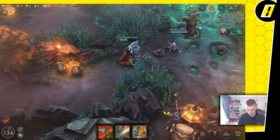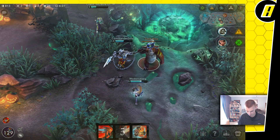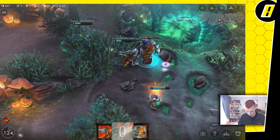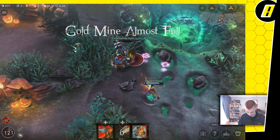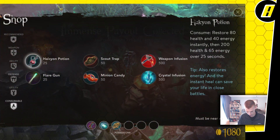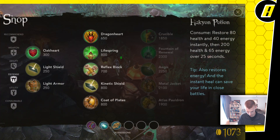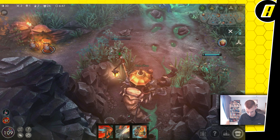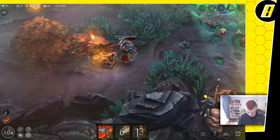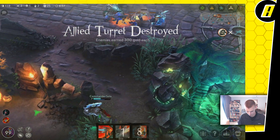Don't do it, don't do it — this is a bad plan, this is a very bad plan. I do not like this plan — nobody can tank. I need health, I'm gonna go fountain first. They're shoving our lane — yeah, that's gone.